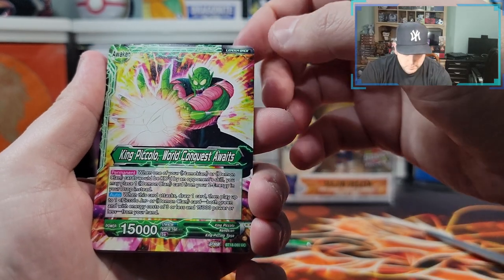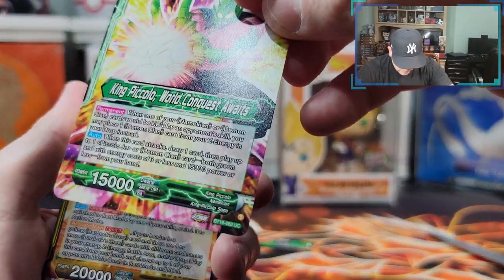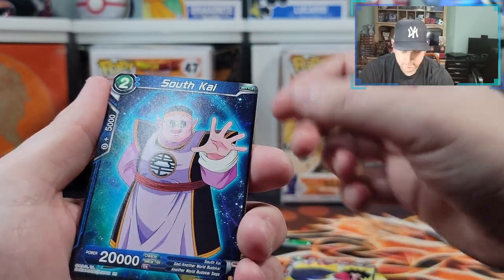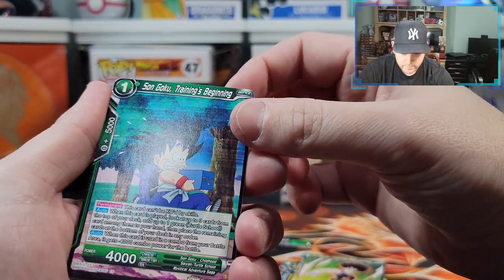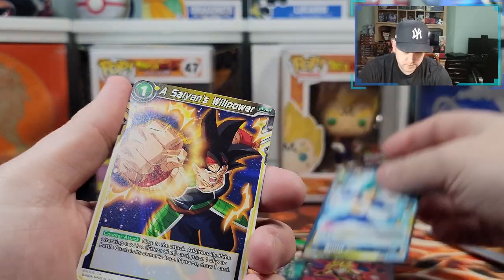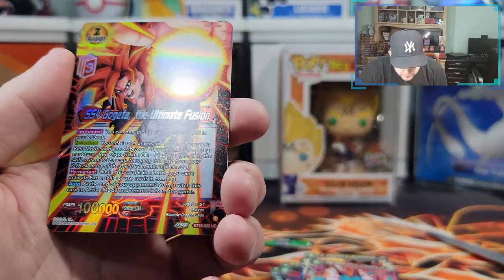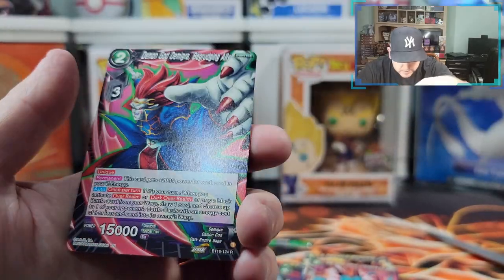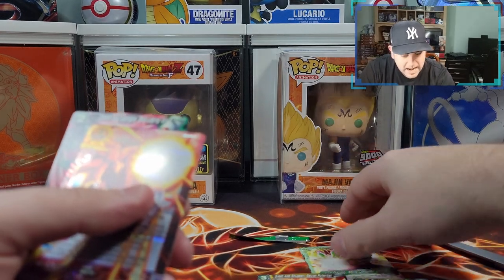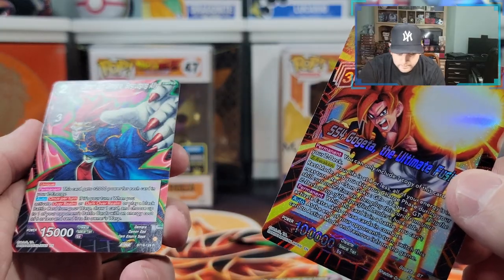Alright, what do we got here? King Piccolo the Leader — I learned last time that's a double-sided card, and it is an uncommon. Great Ape Shugesh, Super Saiyan 4 Son Goku uncommon, South Kai common, Fascia common. I don't care if it's common — I like the training arc. Super Saiyan Bardock, common. Super Saiyan Blue Vegeta, common. A Saint's Willpower Shenron uncommon, and then Super Saiyan 4 Gogeta Ultimate Fusion — it's a leader so it's a double-sided card. Still a very nice card, and that's a rare.